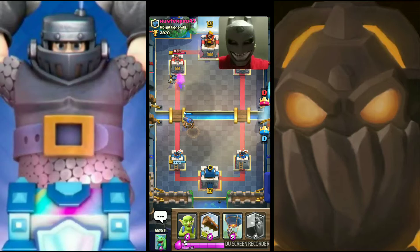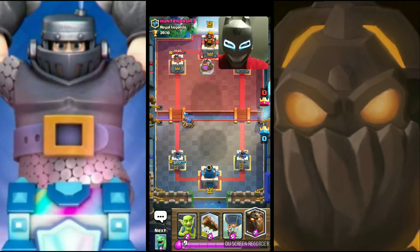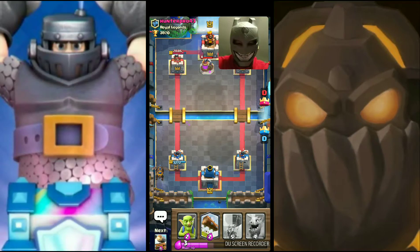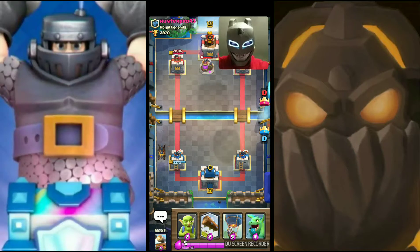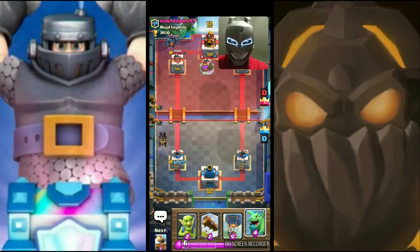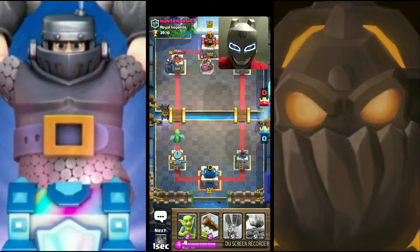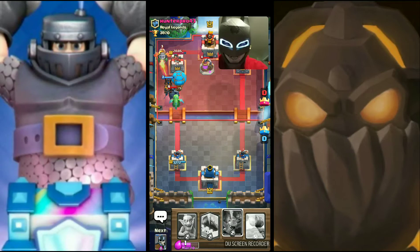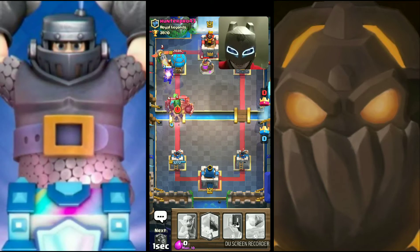Here we go, I let the guards do some work on their left hand. Let's see what our opponent throws — yes, the pump in the middle. I threw the Lava Hound; I can't see what he's doing in the top right. He threw Pekka, so I'm going ahead with a baby dragon and a balloon. Let's get some damage on the tower — here we go, I like what I'm seeing.